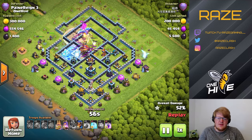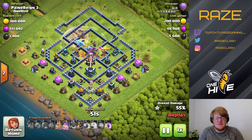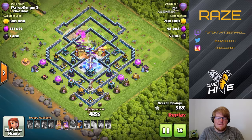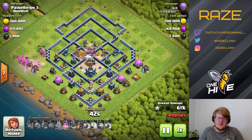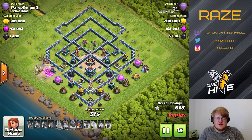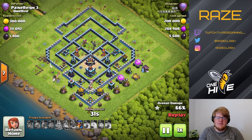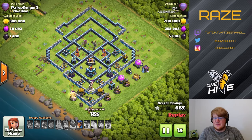Here is when it would have been useful to have the warden ability — with the blimp in the middle caught by the tornado trap, it's not going to be able to reach the town hall. Unfortunately this is going to be a one star. Even with the rage spell there, there's no way he can get there. The blimp was used a little bit late to get the funnel down where he needed it, and didn't quite get it how he was supposed to.